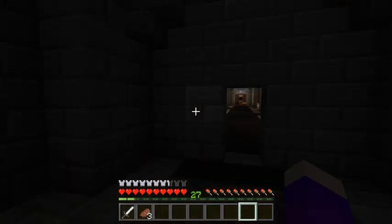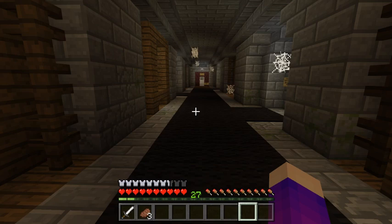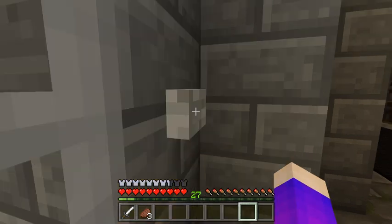The biggest thing so far that I've noticed is that the light is blinking on and off. I don't want the light to blink on and off anymore. Right here there are spiders and chickens in here — it's kind of freaky. It's basically a puzzle game. This map, this game, whatever — it's a puzzle game. I'm not that good at puzzles. It says puzzle number one: destroy the creepy prison. I've already tried to figure this out and I cannot do it. There's lava in here.